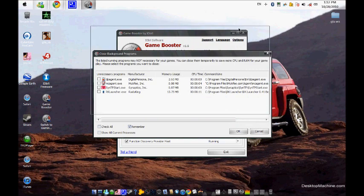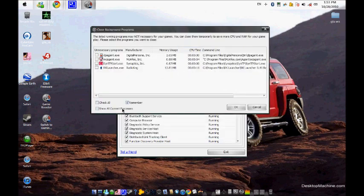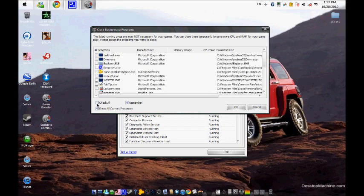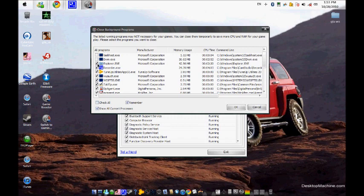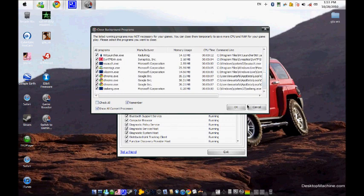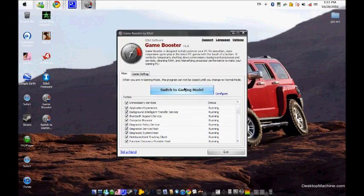So you basically go to Configure first. I advise you to click 'Show All Current Processes', check all of them to close them, but leave the following unchecked: taskhostw.exe, dwm.exe, explorer.exe, wuaudt.exe, wisptis.exe, and taskmgr.exe. Leave those unchecked.